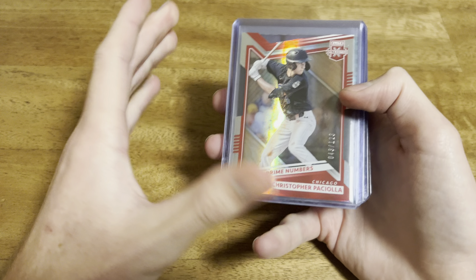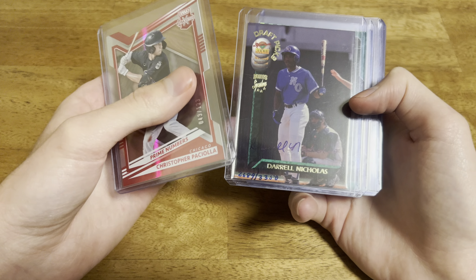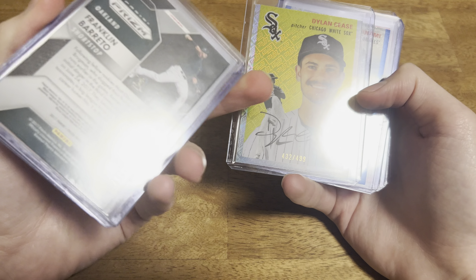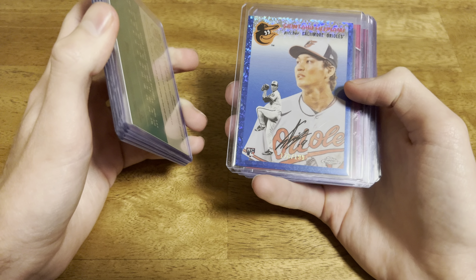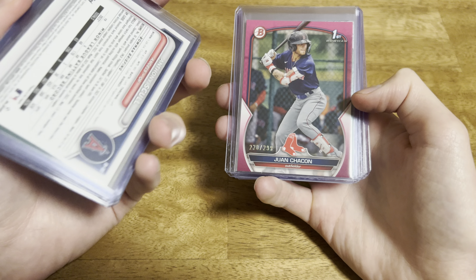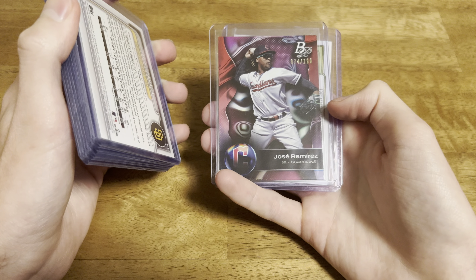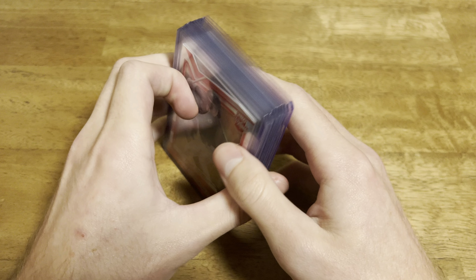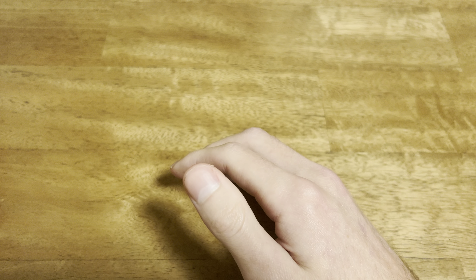And then all of these: a Christopher Pekulia out of 123, Darnell Nichols auto just a 90s auto, Franklin Barreto out of 49, a Dylan Cease Topps logo patch out of 499 from the Platinum set, a Shintaro rookie out of 199, Anthony Skull first Bowman out of 175, one out of 199 first Bowman, Samuel Savala out of 99, a Jose Ramirez out of 99 from Bowman Platinum, and then a Kevin Biggio Clubhouse Collection. These I'll put up on eBay - I'll start these probably at 99 cent bids.